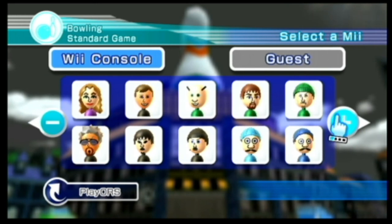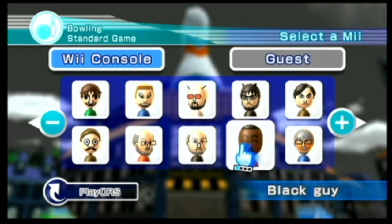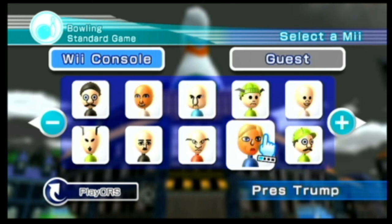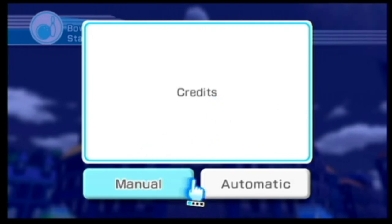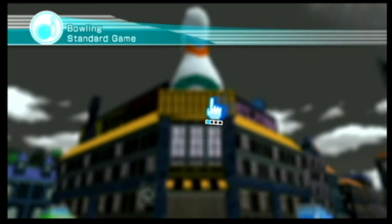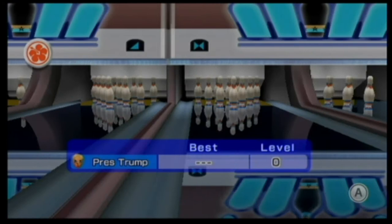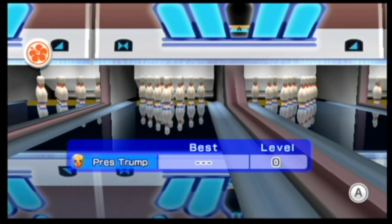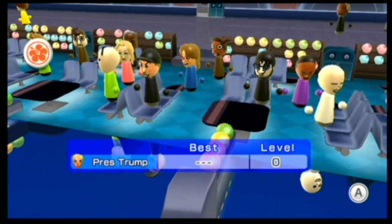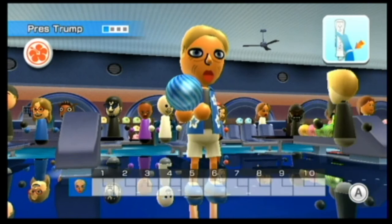Who should we play as? How about Donald Trump — big block of text right there. All right, the right-handed President Trump has been added to the playlist. Keep a secure grip on the Wii remote, watch out for people and objects around you. And yeah, that weird song plays in bowling now.